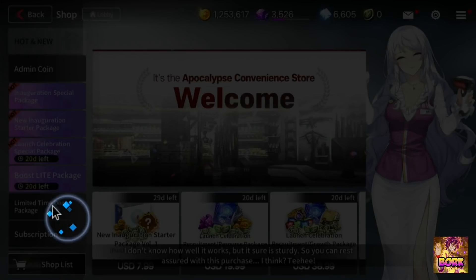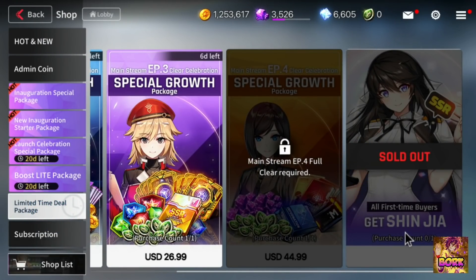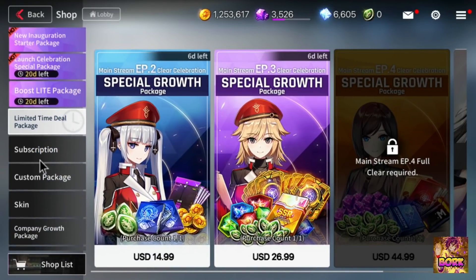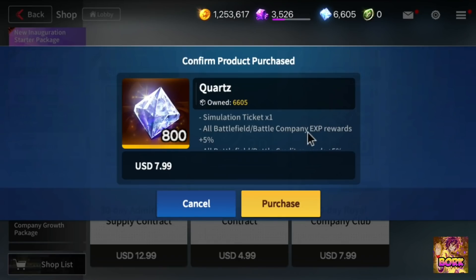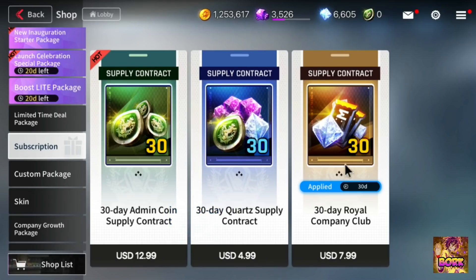Let's talk about that package to get that character. If you go into limited time deal and scroll right, you can see I got Shinjia. The reason I got her is number one she's a waifu, and most of all if you go into subscription, this Royal Company Club is pretty worth it because it gives you a simulation ticket, increases your battlefield and battle company EXP rewards by five percent, increases the amount of credits you get, and decreases the amount of costs required to do salary negotiation. It's eight bucks USD — it's up to you whether you want to get it, but this is by far the best thing you can get in the game progression-wise.